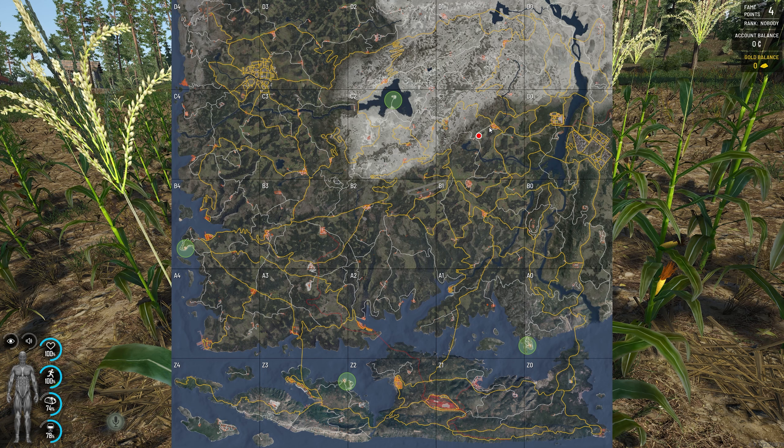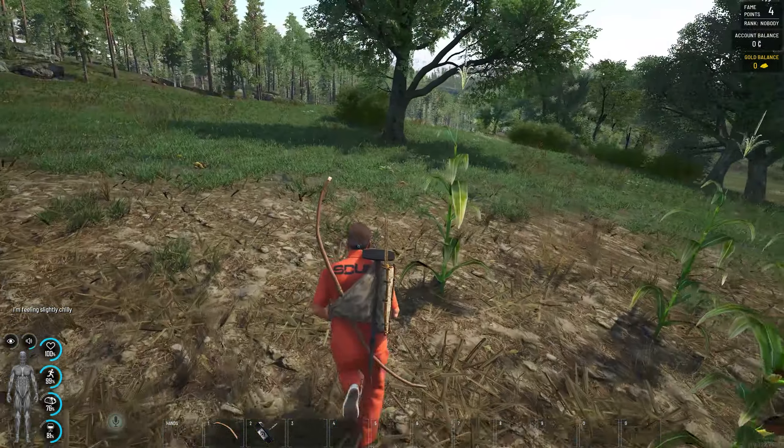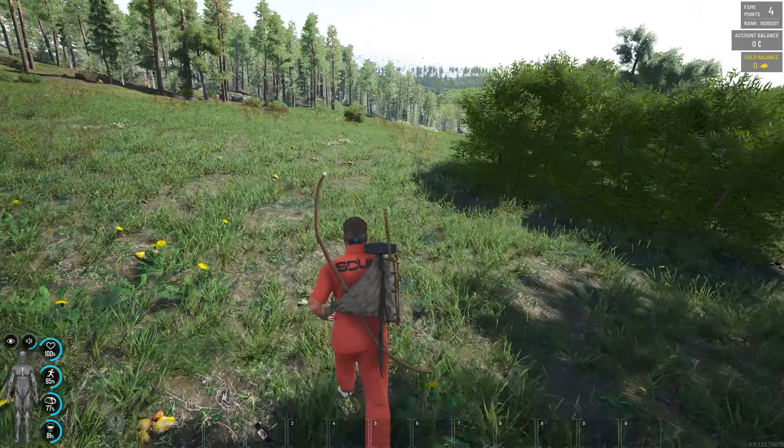Looking at the map, I want to start moving toward towns. If I can focus on farmlands that would be good, but if I want to focus on money I'll be looking at important points of interest. The big city is too far away, the hospital is too far away — so this town is the natural next point of interest.